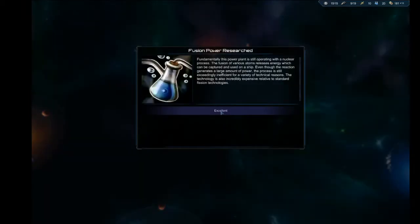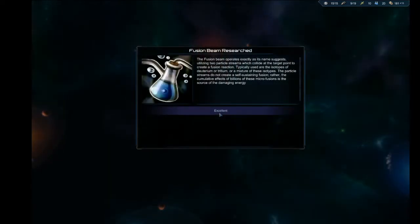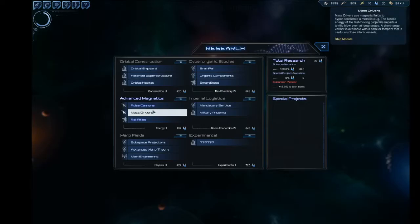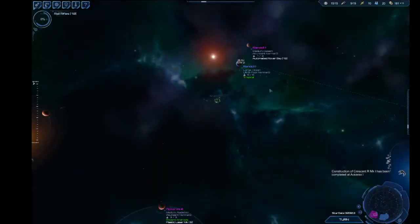Fusion power — better fusion power. Fusion engines, so faster ships. And fusion beam, which is just awesome for fighters. Let's go into this stuff next and get some pulse cannons and mass drivers.